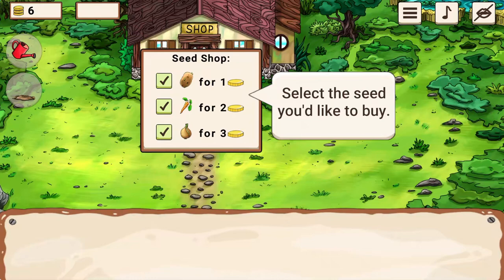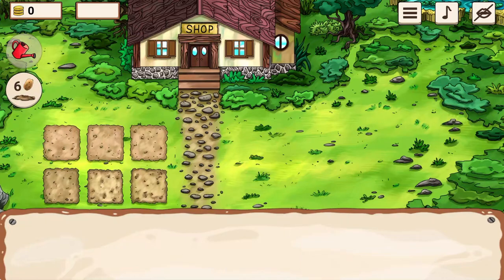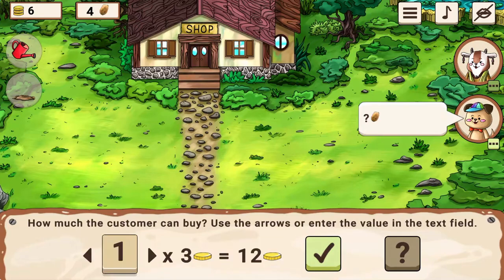Use your mouse to click on the different buttons to insert numbers to complete math questions covering multiplication and division for equations. Learn more about farming as you complete each math problem to progress further to become the expert farmer.